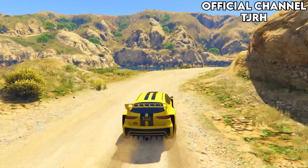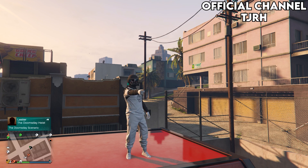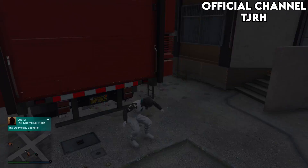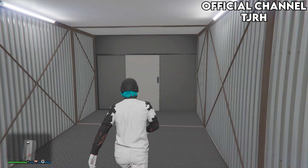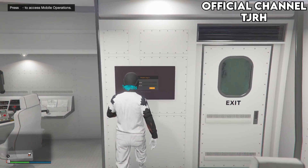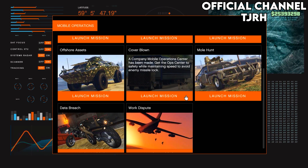For those of you who came to the end for the black joggers tutorial — here it is. For the black joggers, you will need an MOC. Go inside your MOC and head over to the computer at the back.